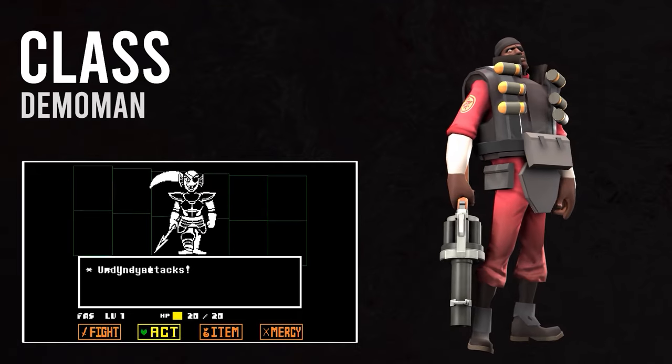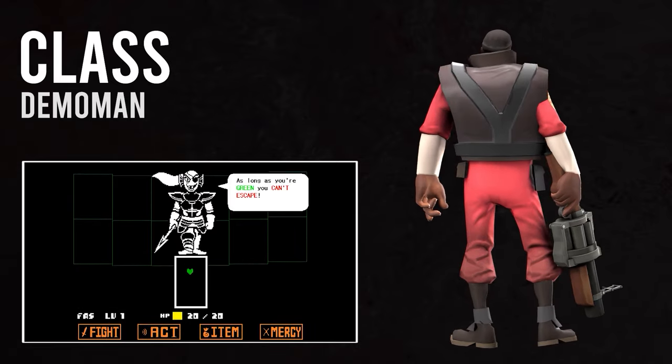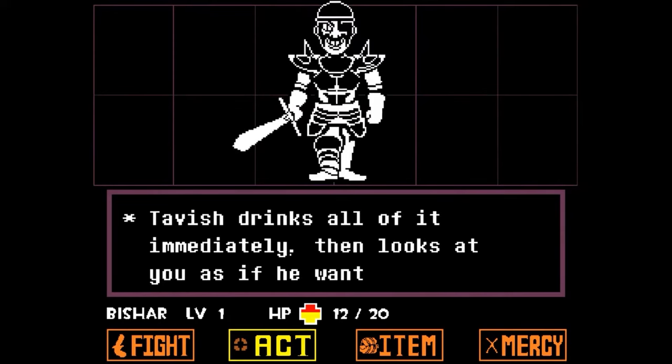Not even a second thought. The eyepatch-wielding, knight subclass-having, boisterous bruiser is the best choice to represent Undyne. Over time, they made Tavish their Undyne analog for a damn good reason.